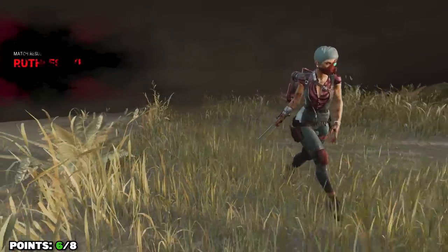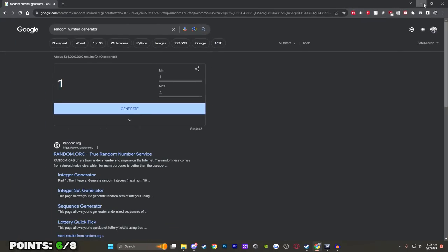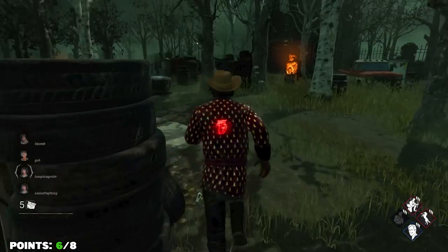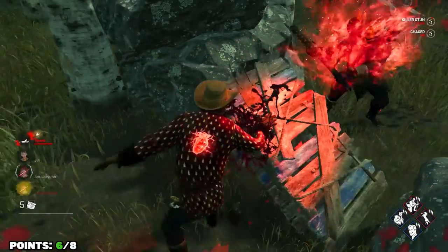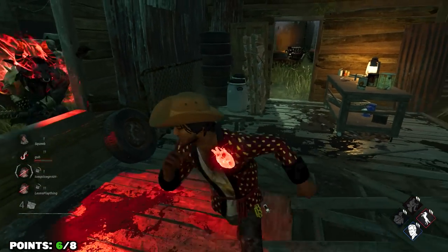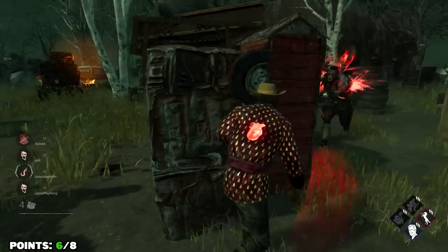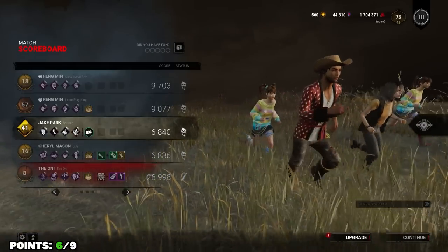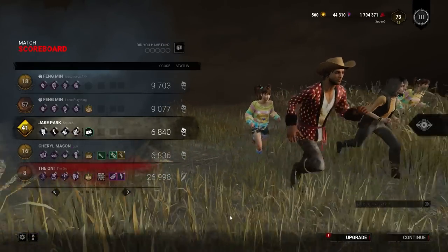We have to see what builds they were running — we only have two matches left and we've actually been doing quite well. The build we'll be using is number one, Yui Kimura: plot twist, tenacity, boil over, and flip flop. I can get behind that — probably shouldn't have, because we went up against an Oni who was just absolutely cracked. He was destroying everybody — just take a look at a couple of these downs. I actually ended the recording before looking at the after-screen. This guy absolutely destroyed us. He had pain res, barbecue, lethal, and infectious with splintered hall and lion fang — just a good Oni build.